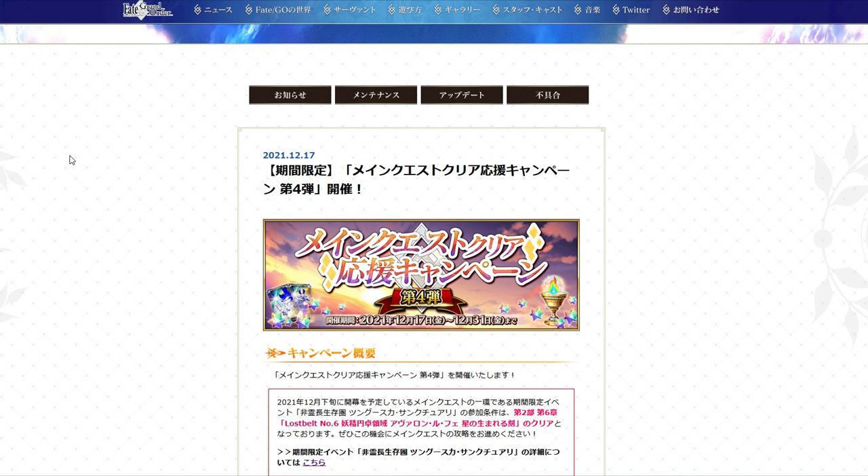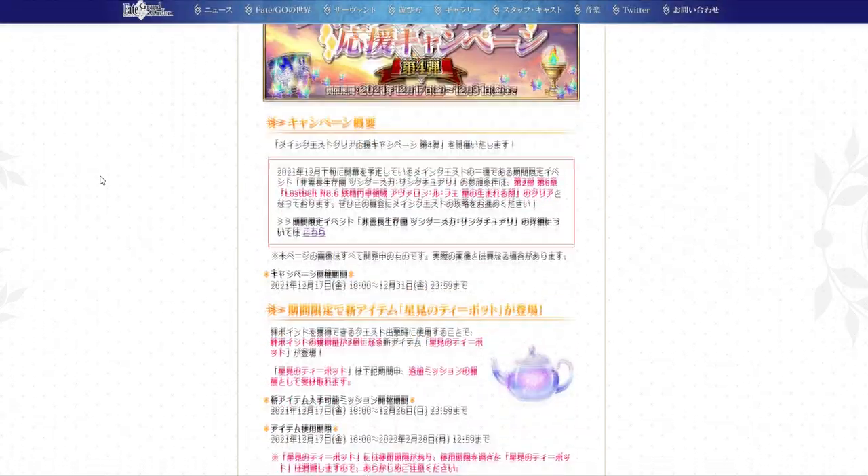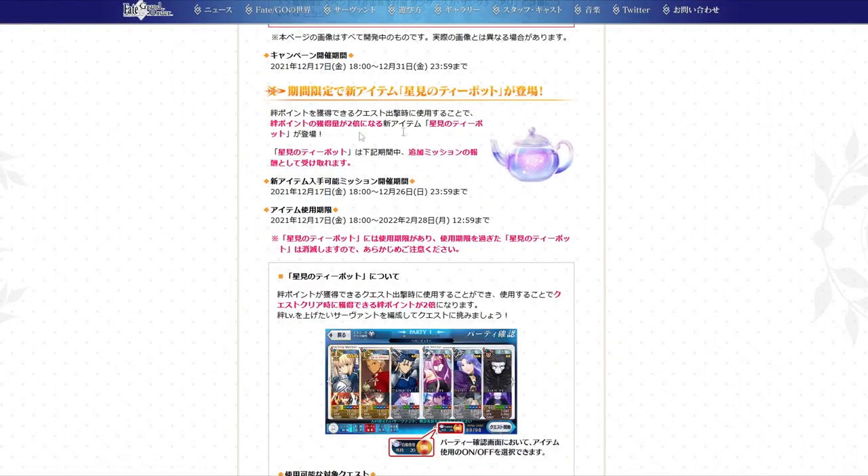JP just got a new main quest clear campaign, and with it we also get a brand new item in the game: the teapot item. Basically what this item does is double the bond points gained from a battle that is eligible to give out bond points. It's very simple to understand.